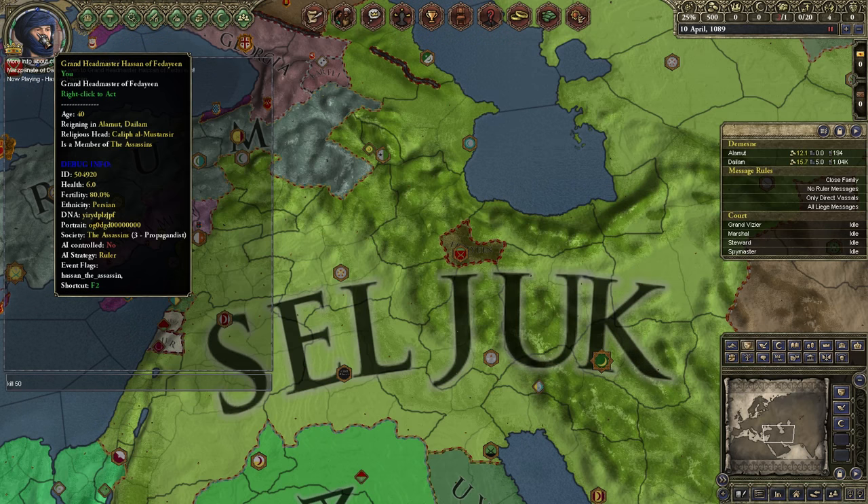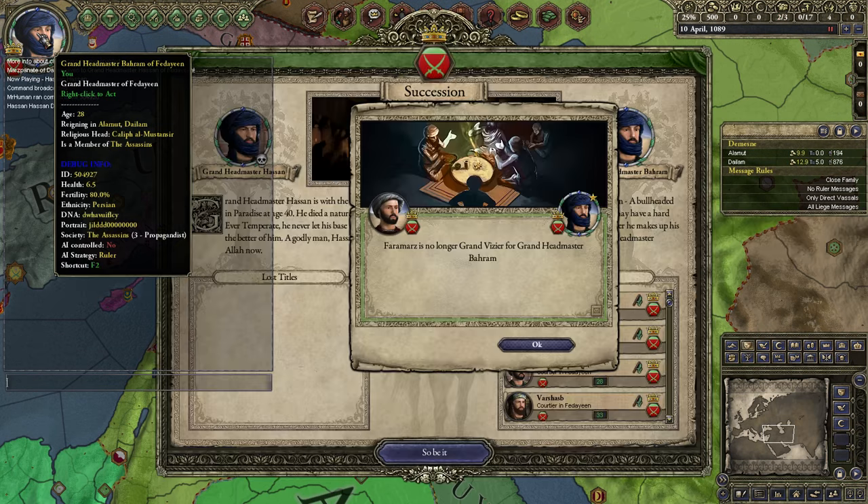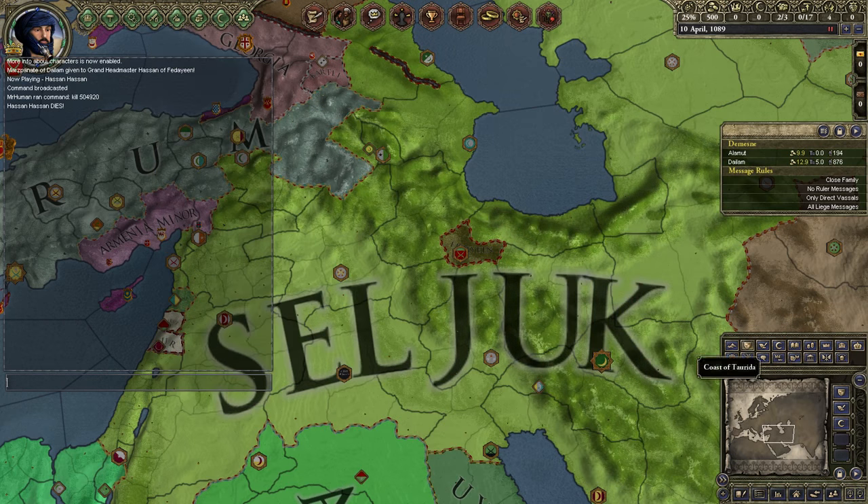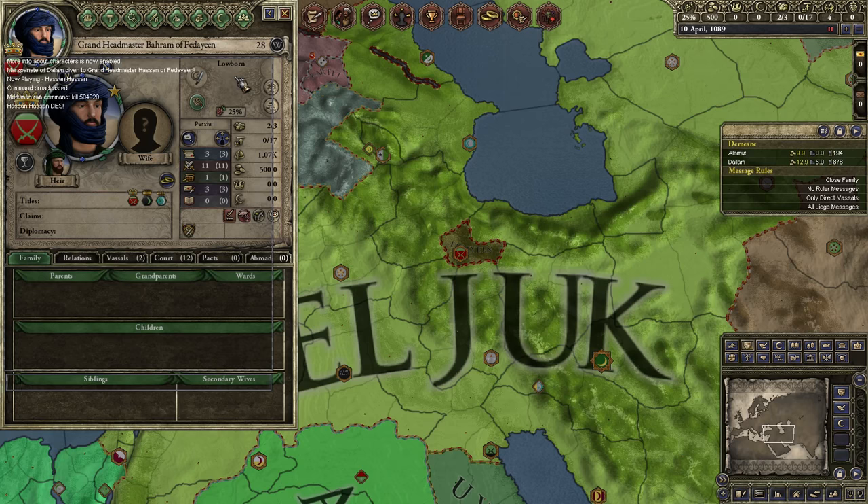We'll kill ourselves - character ID 504920 - and we're dead now, but we can continue playing. This person we're playing right now is actually lowborn, which is really insane.